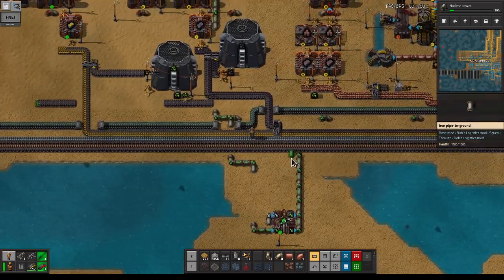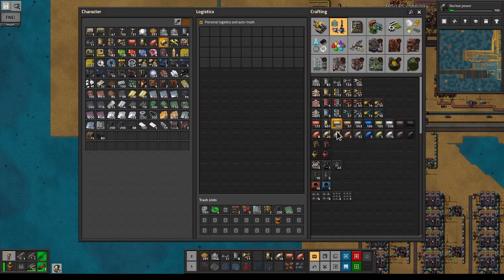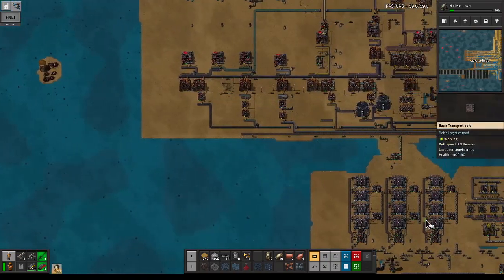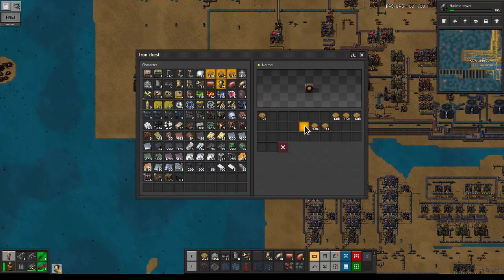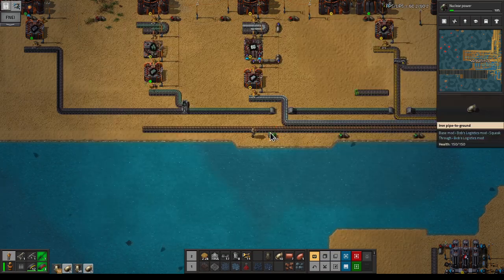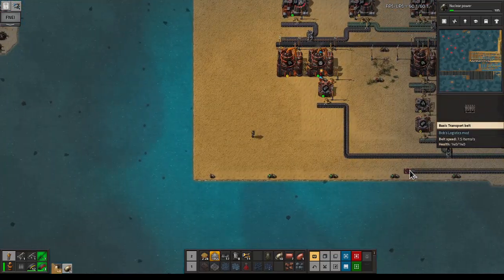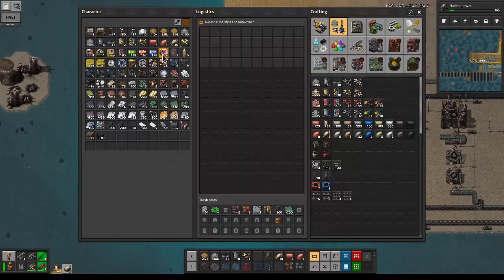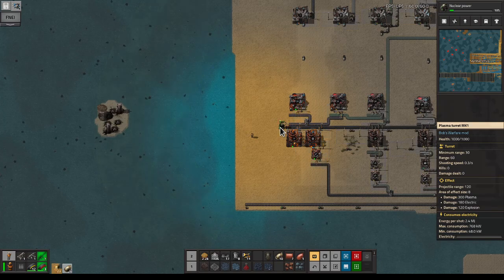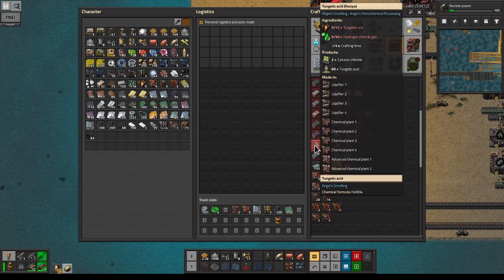We're just going to run that this way, fix it up later, or just go ham with the bots. For now this is going to be very helpful. We just need a little bit of underground pipe and then bring the belt up as well. Some enemies are getting angry — they get to meet my plasma turrets. This should work.